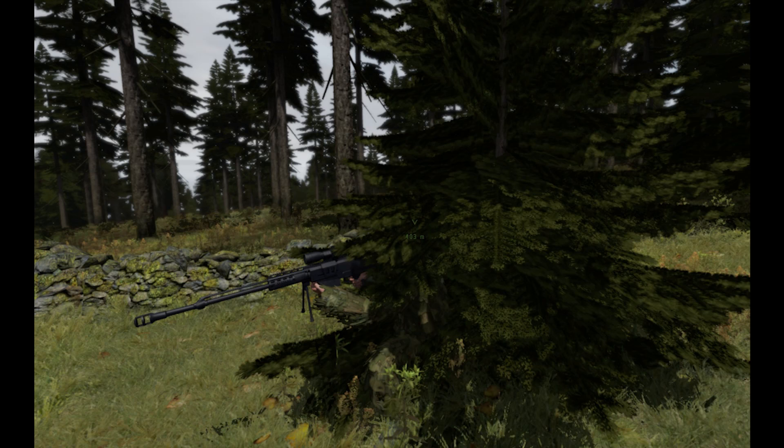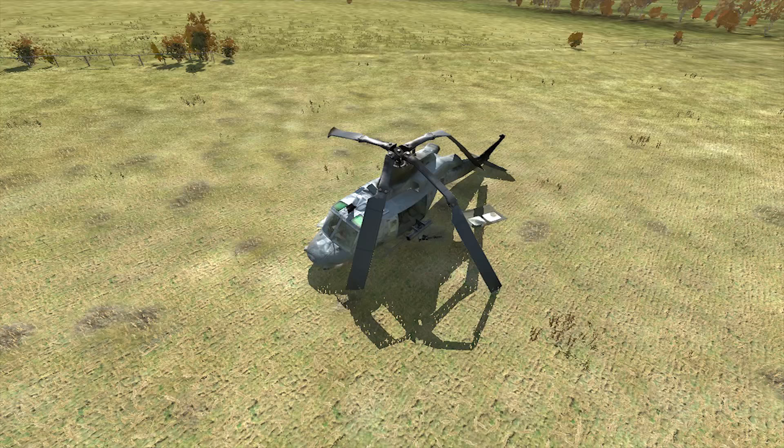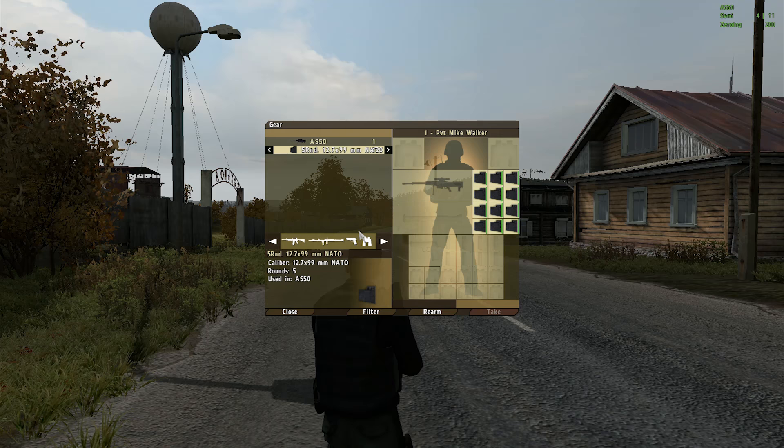Hello everyone, my name is Crook from FPSjournal.com bringing you another DayZ wiki video. In today's video we'll be taking a look at the AS-50 sniper rifle. The AS-50 is found around helicopter crashes which are randomly spawned throughout Chernarus. This makes the AS-50 an extremely rare weapon.